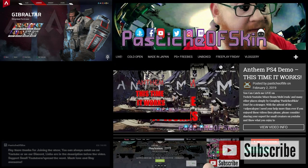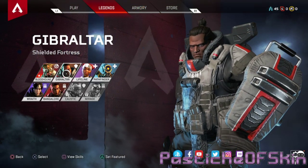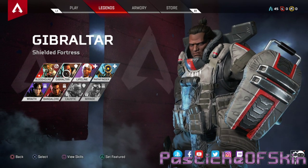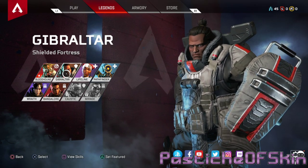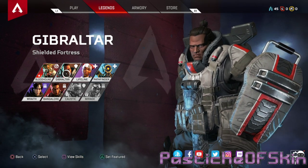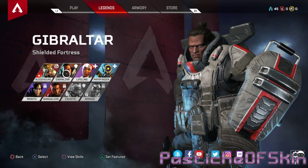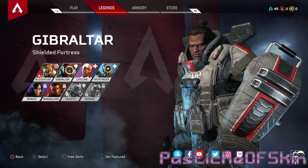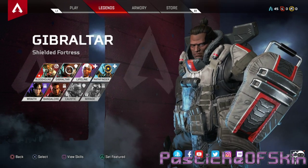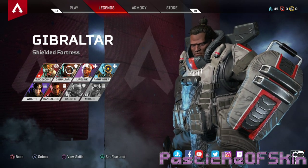Hello there, ladies and gentlemen, welcome to another video here on Passage of Skin. We're going through individual characters from the new game Apex Legends from Respawn Entertainment, the guys behind Titanfall 2. They've got a battle royale game out that plays a bit like Overwatch with individual characters that have legendary skills. There are six characters available from the base game and I'm going through each one, looking at their unlockables, quote lines, finishing moves, and skills.